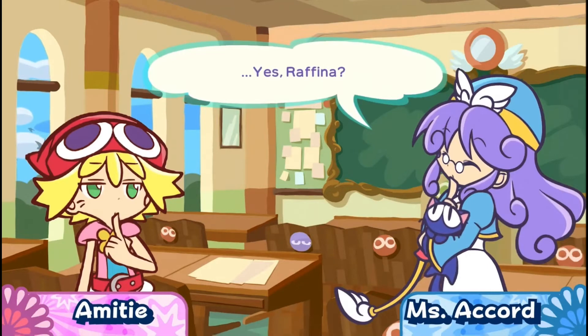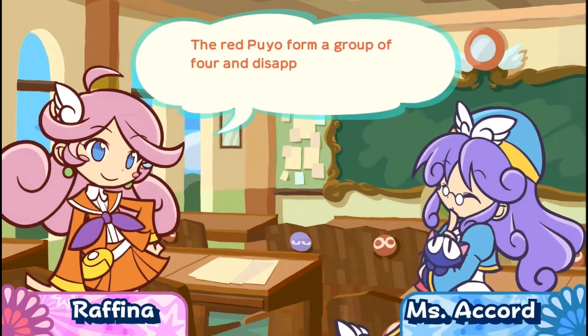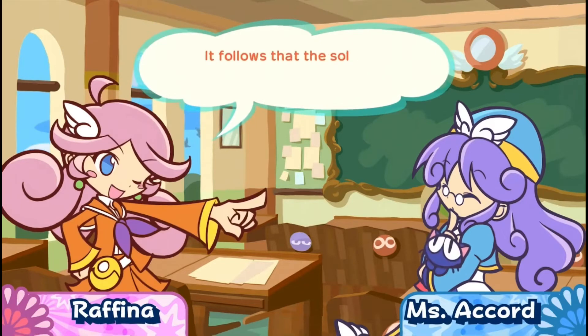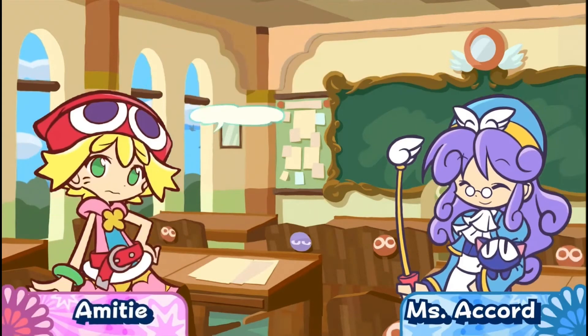Yes, Rafina? Why, that's child's play. The red Puyo form a group of four and disappear, while the blue Puyo simply joins the rest. It follows that the solution is five Puyo. Nicely done, Rafina.